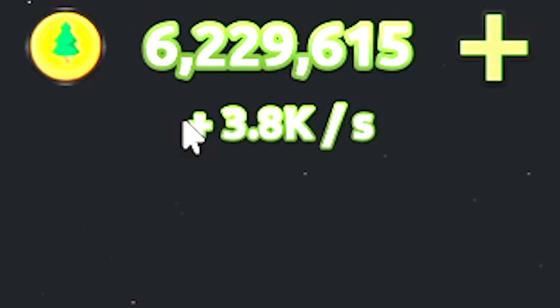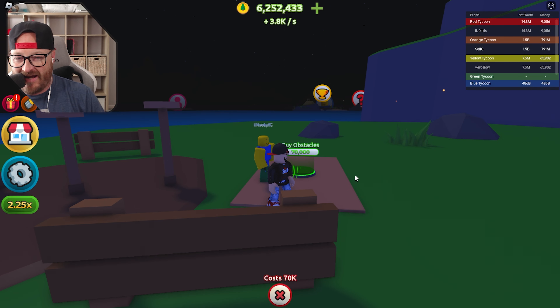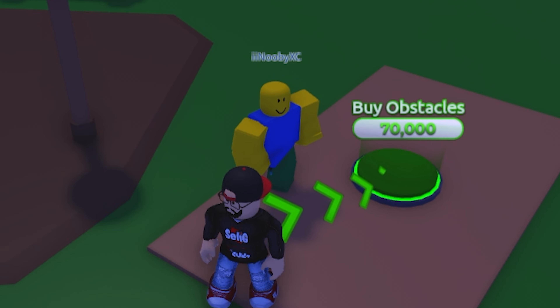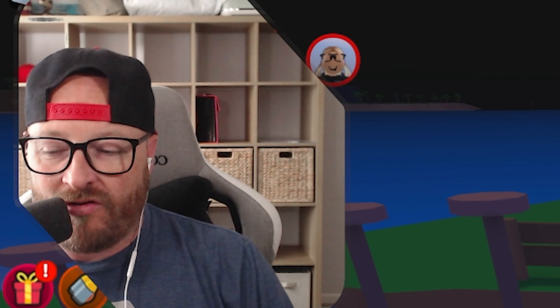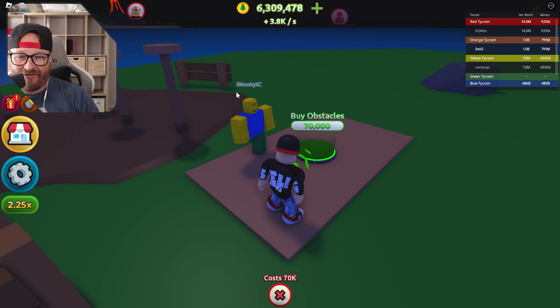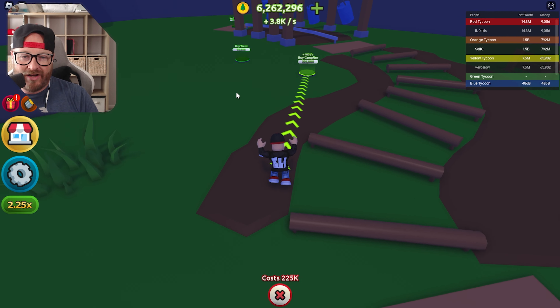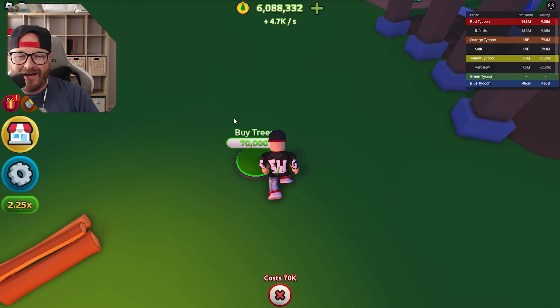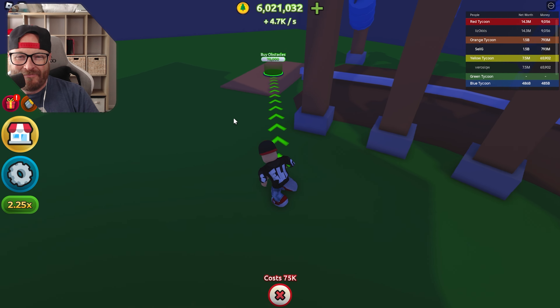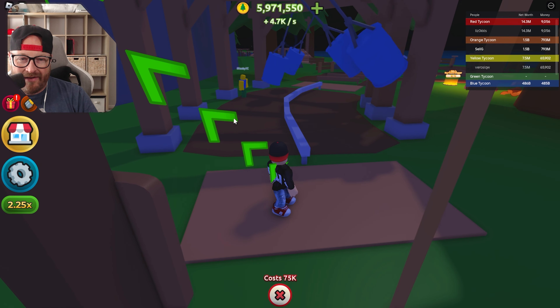We're out of money. We're gonna come back with five million. We've been AFK for a little while and accumulated 6.2 million dollars. We're also joined by newbie XC — a well-known Tropical Resort Tycoon YouTuber. Buy obstacles for 70,000, buy the campfire for 400, buy trees.